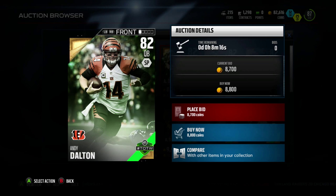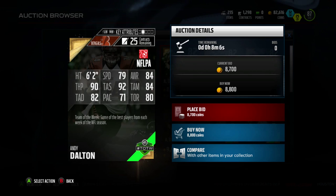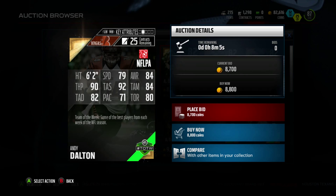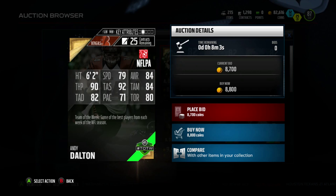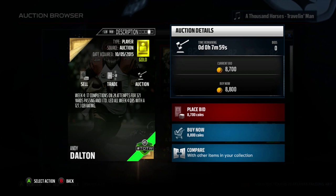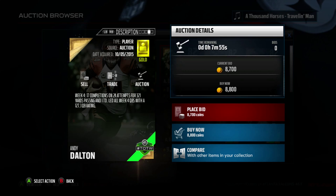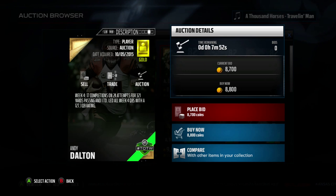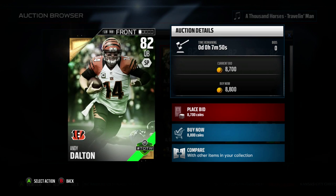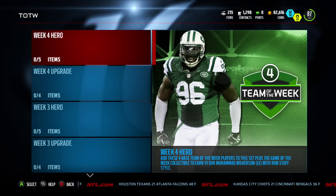Then we have Andy Dalton — only 82 overall, which is pretty mind-boggling to me. Look at his stats: 79 speed, 90 throw power, 92 throw accuracy short, 84 throw accuracy mid, 82 throw accuracy deep, and 80 throw on the run. Only 71 off play action passes. He had 17 completions on 24 attempts, 321 yards passing, one touchdown, but he led all Week 4 quarterbacks with a 127.1 quarterback rating. Of course no Brady this week, but Brady has like one pick and nine touchdowns through four games, which is a pretty big deal.